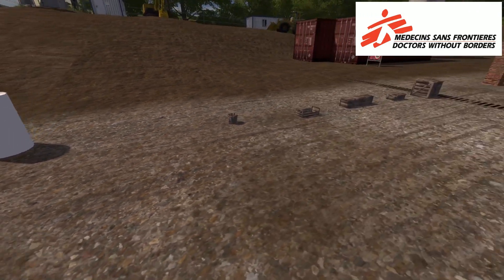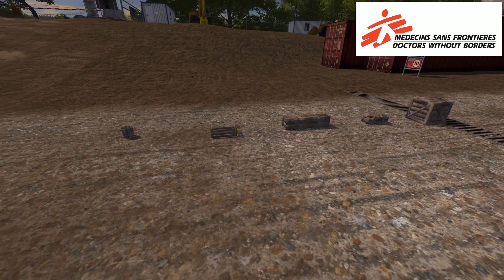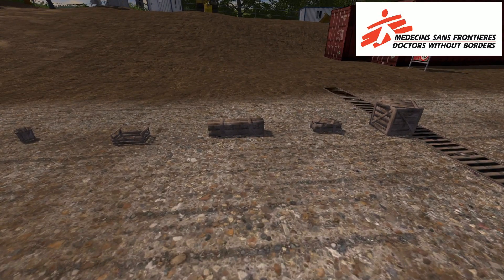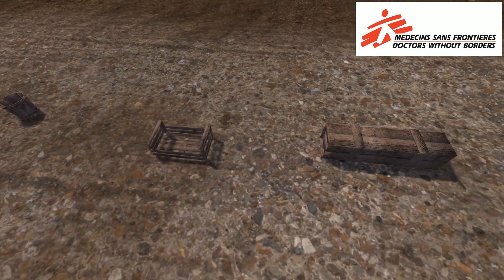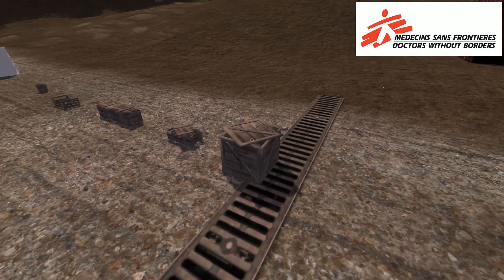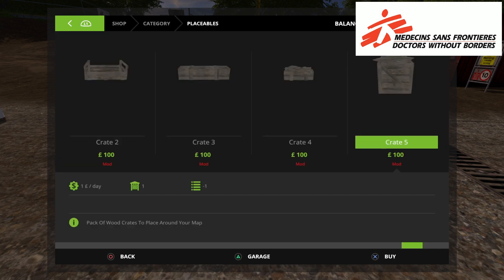The next along the line is a crates pack — a pack of wood crates by Mapper's Paradise and Nobiax. This also didn't say it was in aid of Médecins Sans Frontières but it's with Mapper's Paradise. There are five different wooden crates: a little bucket-style, almost like an apple crate, a longer box, one with the lid off, and a square box. These aren't expensive — they're 100 pounds, euros, or dollars each.